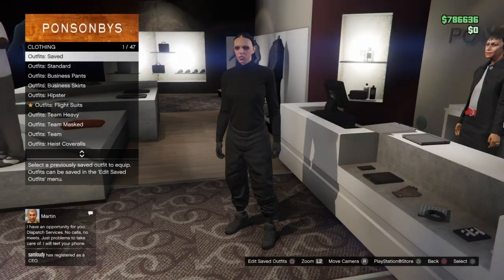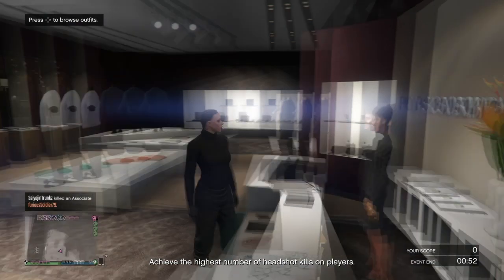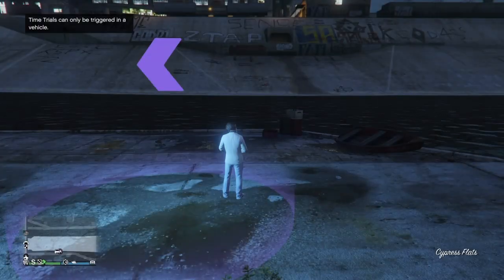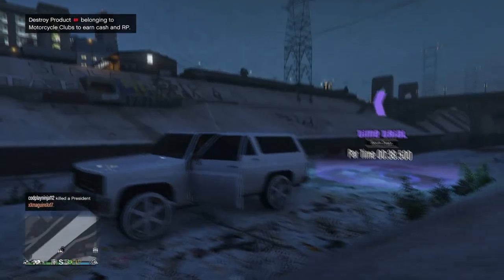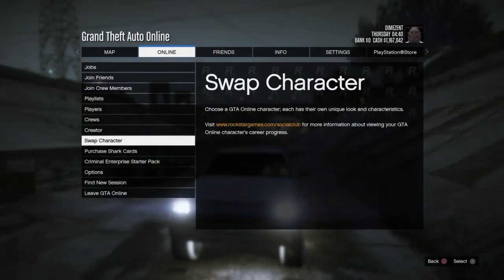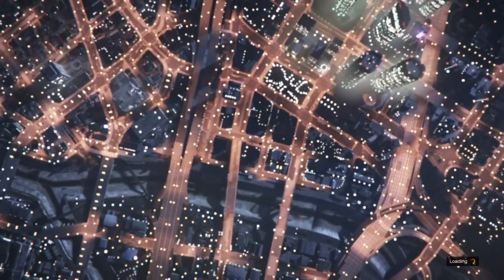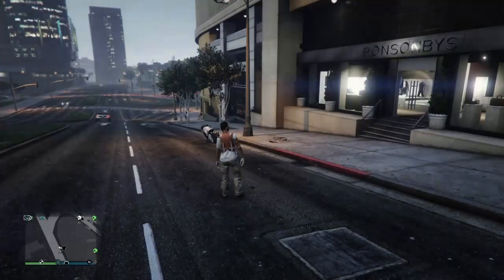Save this outfit to slot 19 so we can merge it with the orange trash vest outfit. Once saved, swap characters back to your male character. Put on the white suit outfit we made, then start the time trial up again — you only need the time trial if there's no event in your session. Swap back to your female character, and when you load in online you should have the orange trash vest on. From here, start up the job Crooked Cop.